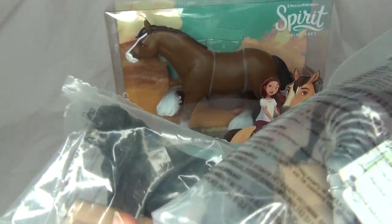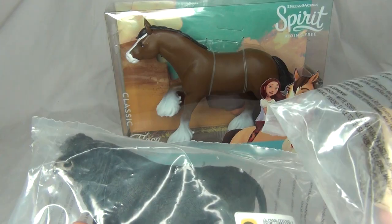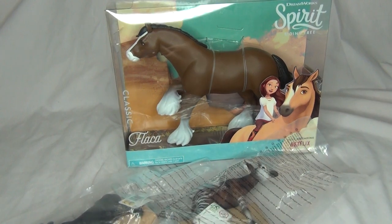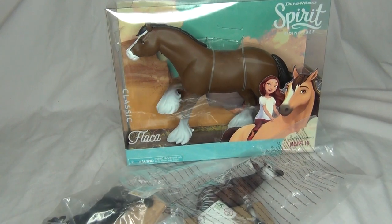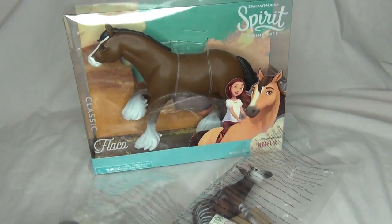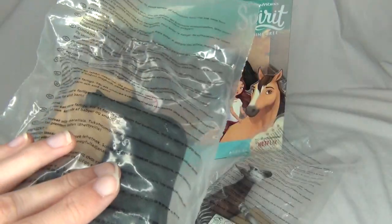I don't really feel like going over all of that right now, and I just dropped my scissors. Anyway, there's a little Collect-a-Bull and an Okapi — I hope that's how you pronounce it. They're these really cool, really strange-looking animals — like a zebra and a giraffe combined. Let's open these guys up first since they are easier.